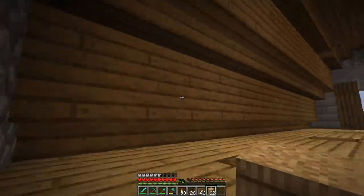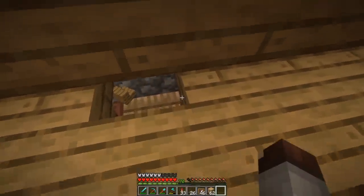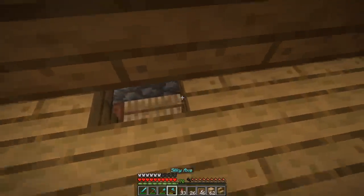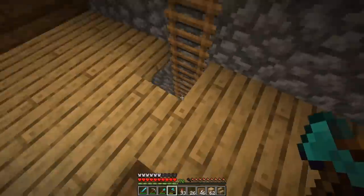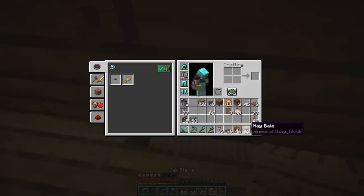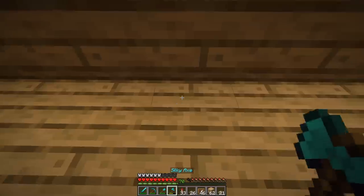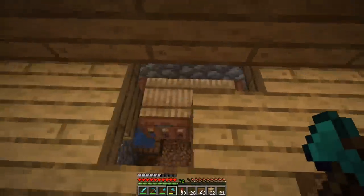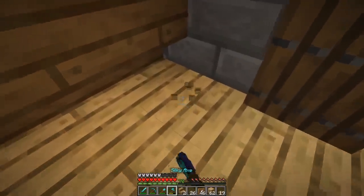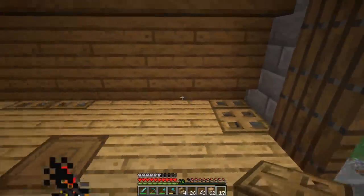Coming up to this upper area - one thing I remember from when I was a kid having horses around was that there were ways to get to the horse's food from up above, so we didn't have to take the hay all the way down the ladder. From up here you could basically open up a little latch - we're signifying that with some oak trapdoors - and drop some hay down in there so they could get their food. I think that's a little detail that adds a lot of realism to this build.